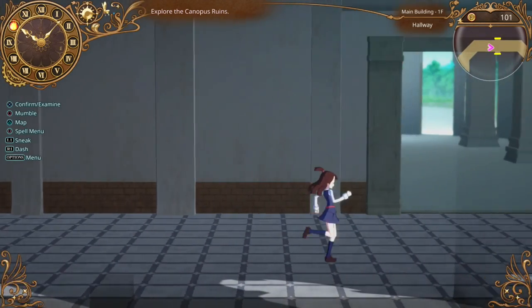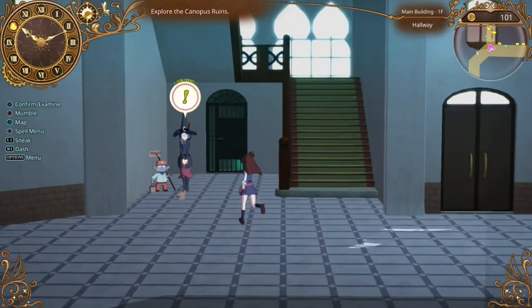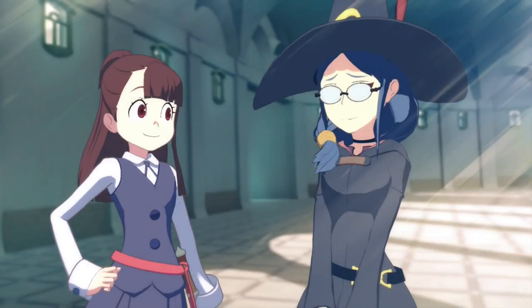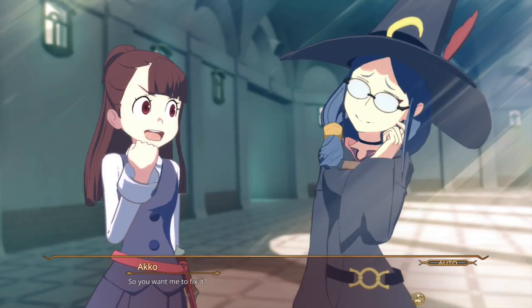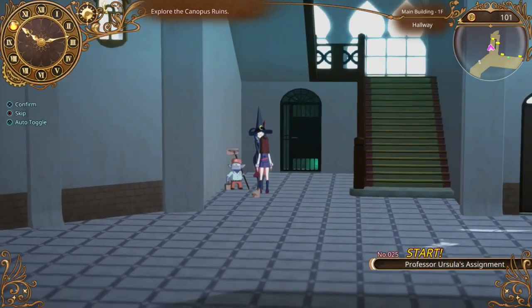Let's look for the one in the hallway first. Should be somewhere around here. Oh, here we go — hey, it's Ursula! Professor Ursula, I should say, and totally not Shiny Chariot. We're going to do the bucket, aren't we? Yep, we can do that. Ursula's assignment, we got it. Bucket up. Oh wait, we don't have the thing, though.